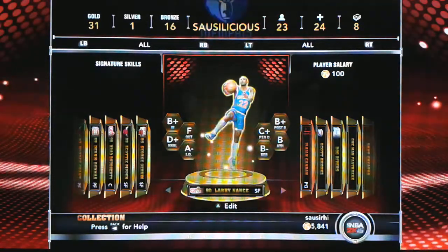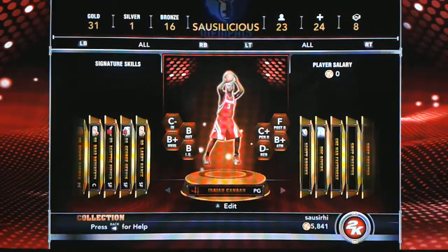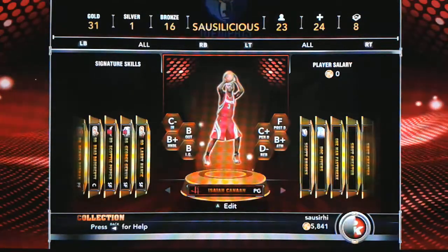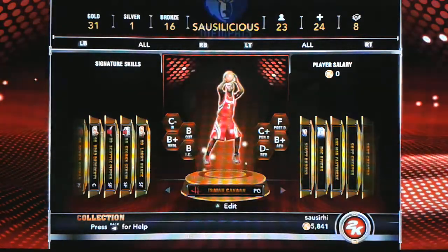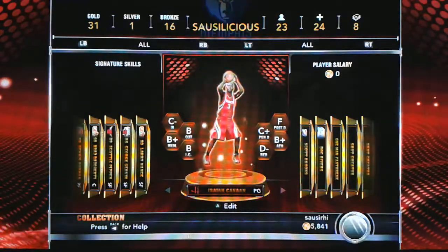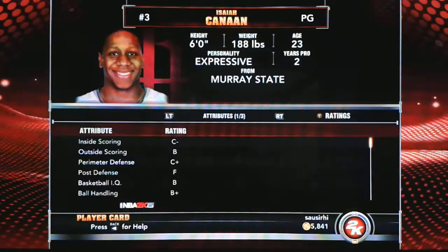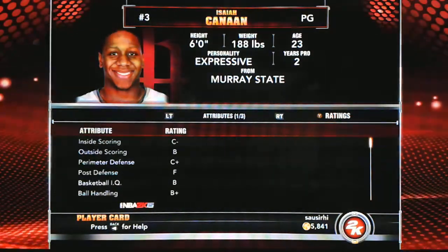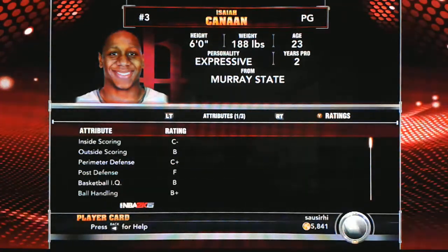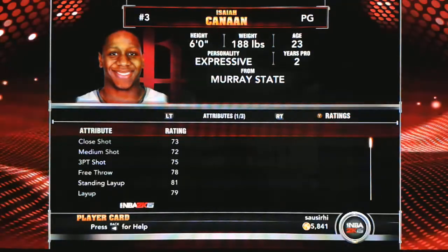Check out these overall stats: C minus inside, B outside, B plus handle, B on IQ, C plus on personal defense, F on post defense, D minus on rebound, B plus on athletics. Now with the ratings in 2K it's certainly a controversy because some of these players play a lot better than their ratings show. Let me read them out — C minus, B, C plus — write these down. If I press Y, you'll see 73, 81, 79.